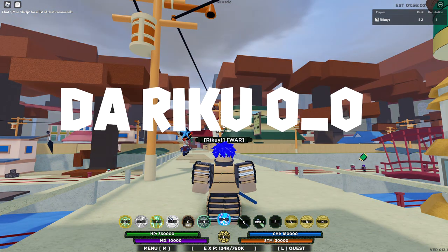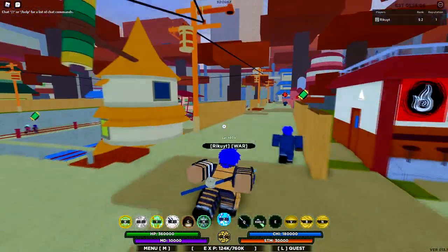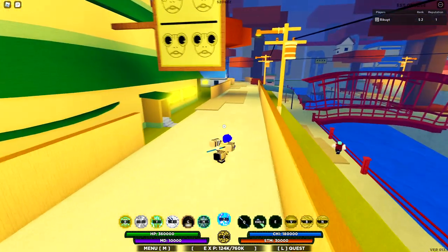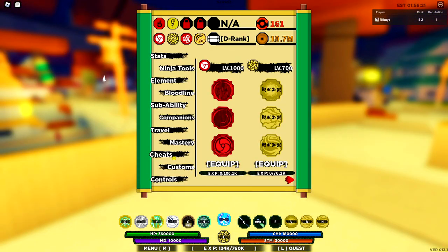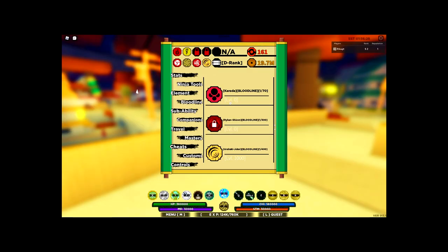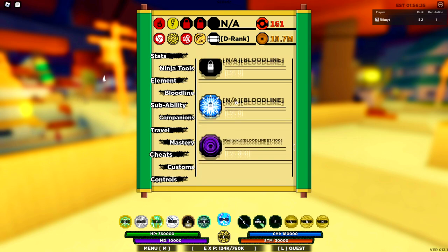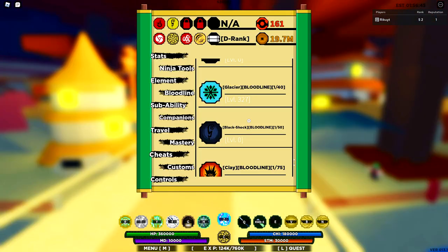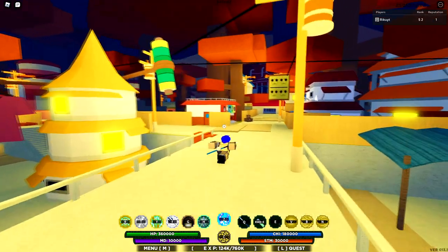Hey guys, it's Riku. Today — so yesterday I was pulling on the Discord server and we managed to pull golden byakugan. We also finally managed to pull the akamichi card, whatever it's called now — it used to be called akamichi. We didn't get the riyakun or the lightning, and we still don't have it in zuka, so I don't know how we pulled these two before anything else. Anyway, we're gonna do a quick showcase of how god nabakai looks.